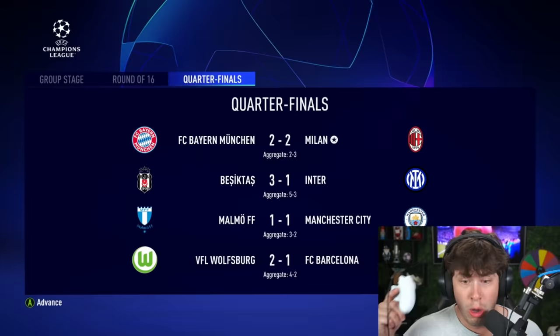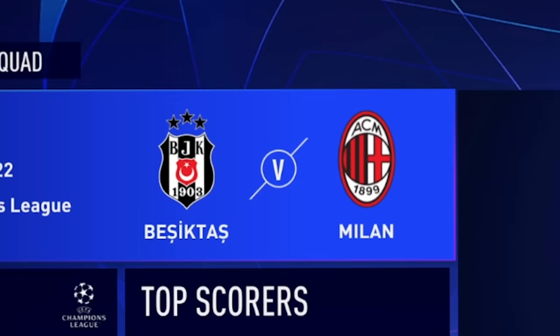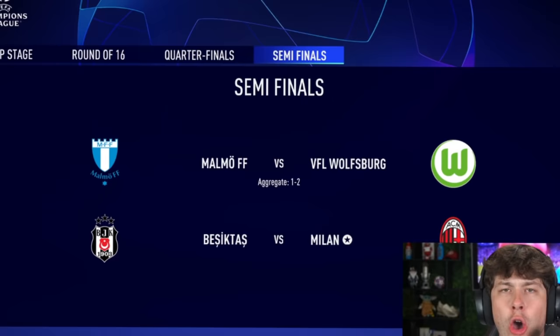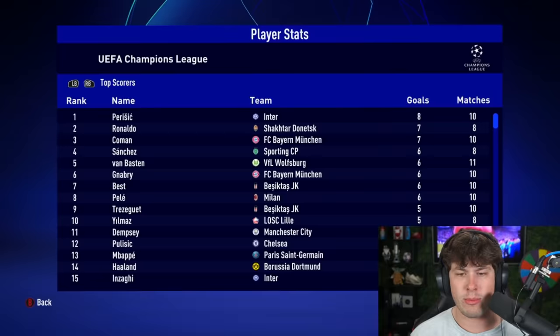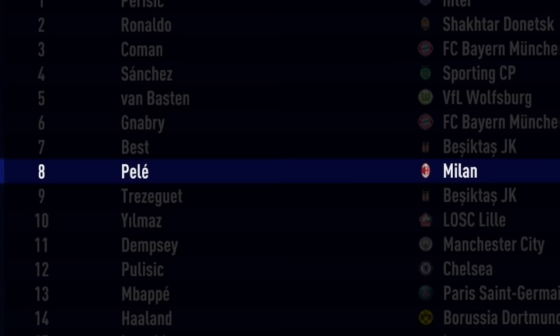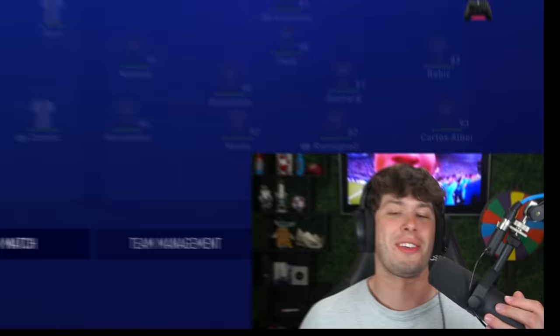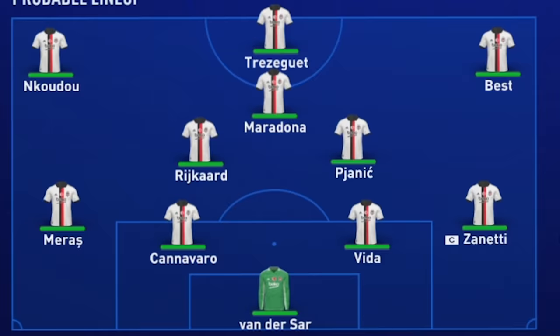The drama continues. Besiktas through, Malmo through, Wolfsburg through. Here's who we're playing — it's Besiktas. Icons in the Champions League has produced this semifinal. Who would have thought we'd have these four teams? Before we play: who is our top goal scorer? Pele — of course, obviously. I'm actually really scared of Besiktas now. Look at their team: Maradona, Rijkaard, Pjanic, Best, Van der Sar. Oh my God, we're going to get destroyed.